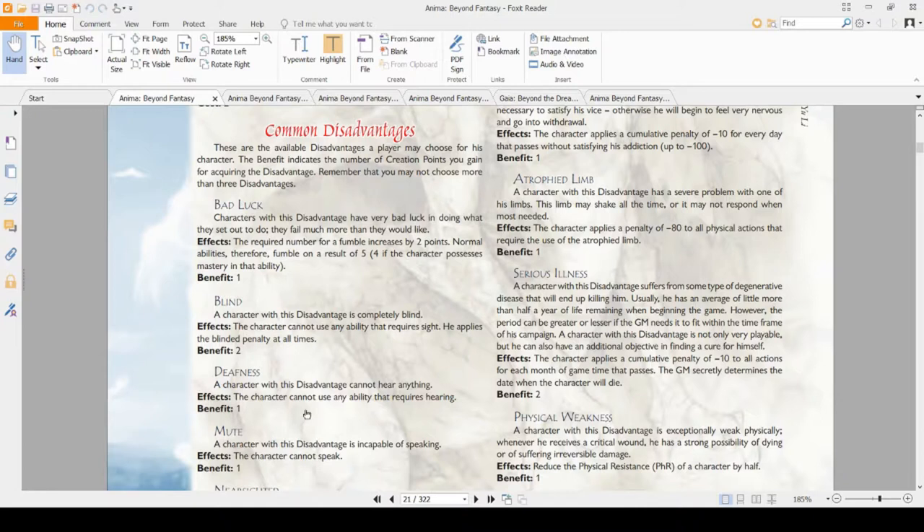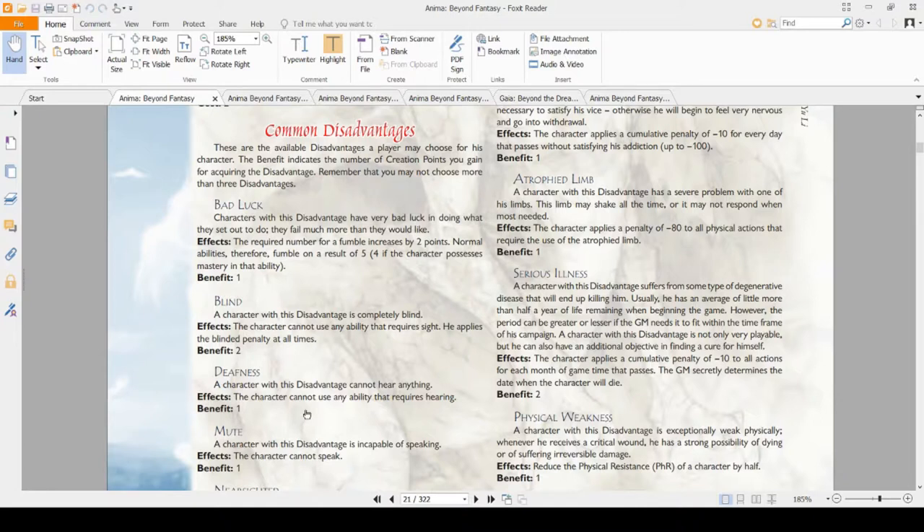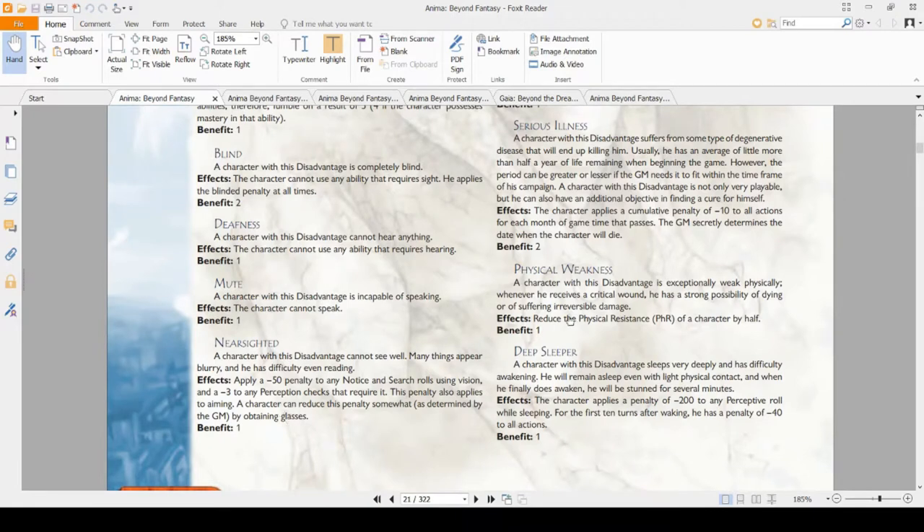Mute — if you don't like talking, take it. If you want to talk, don't take it. Near Sighted is a fun one. It forces you to wear glasses if you want to negate the penalties, and basically makes you blind without them. I think it's a fun, flavorful advantage that gives you a reason to invest into cosmetic items like glasses that would normally be ignored in the game. I like it.